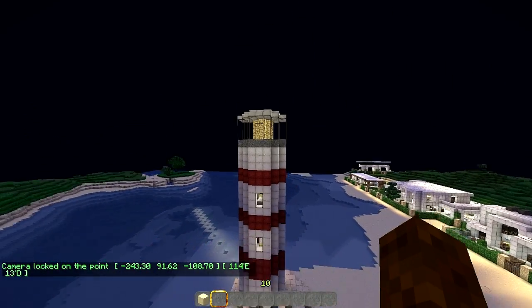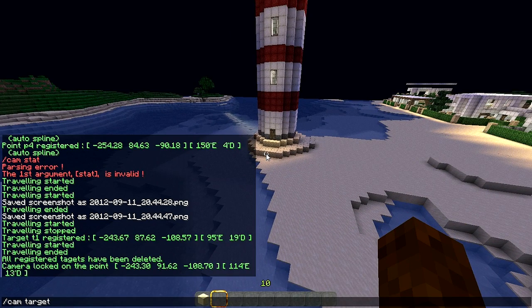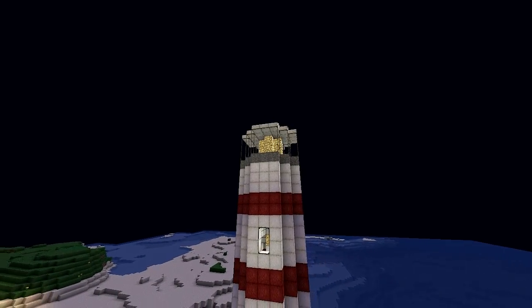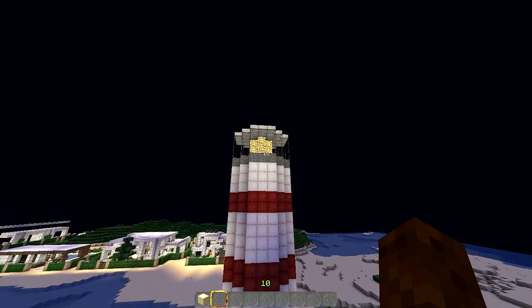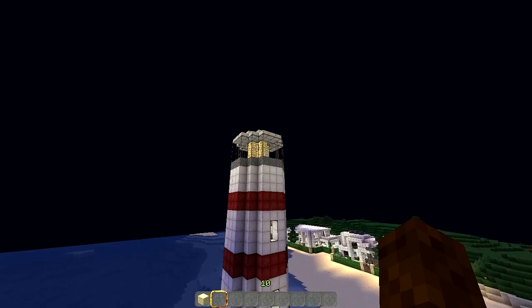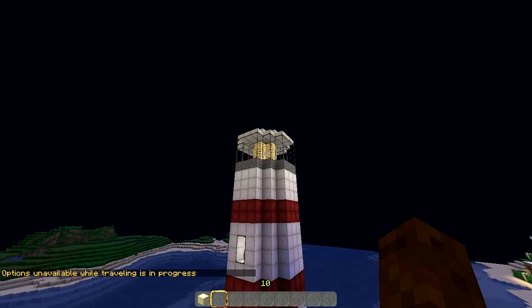The camera is locked to the top point, so even if I'm down here looking around and do 'slash cam start,' it's always looking at that one point. No matter where you are, it will always look at that one point and try to keep your aim right in the middle on that target. In the options, you can't change settings while traveling so I'll let it finish.